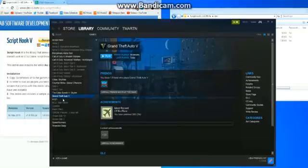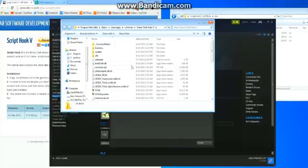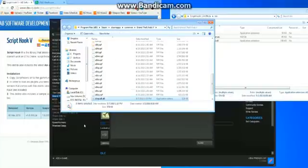Open up Steam, right-click on GTA 5, go to Properties, then Local Files, and click Browse Local Files. Find the folder — it's probably the first one that opens — with the GTA5.exe application. Highlight those three files, copy them, paste them into that folder, and you've installed Script Hook 5.